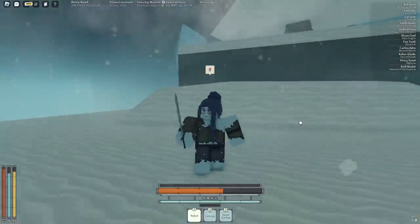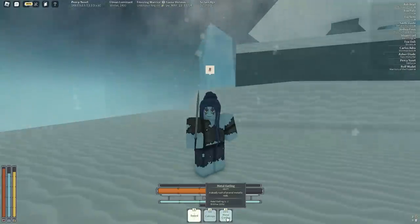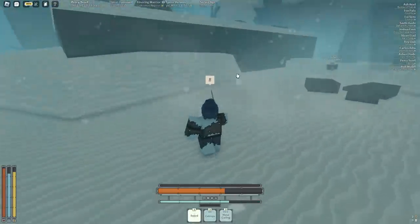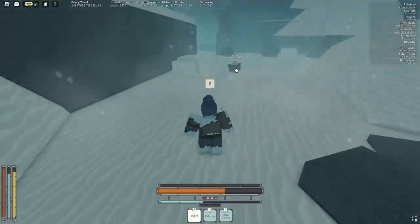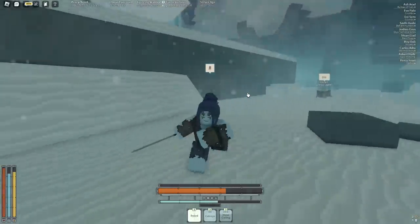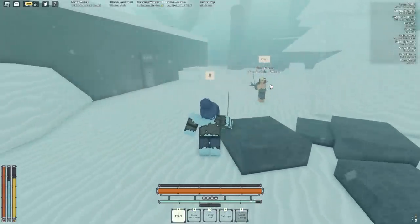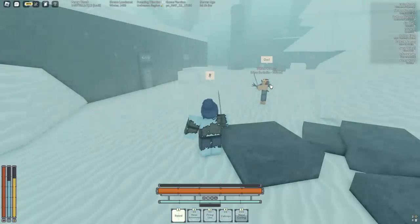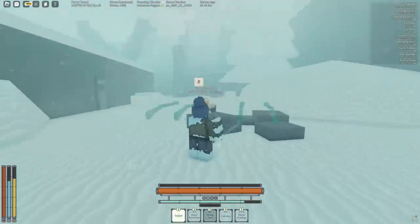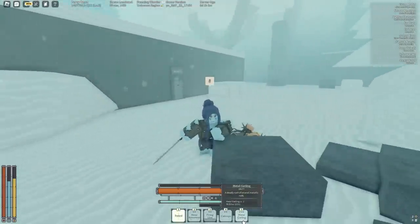Moving to three-star mantras — the first is Metal Gatling, described as 'a deadly rush of several metallic rods,' costing 50 ether. You have to hit it on someone. Testing on a player at 100 HP it did 27 damage — which means the two-star Firing Line actually does more damage than this three-star mantra. Metal Gatling is worse than Firing Line.